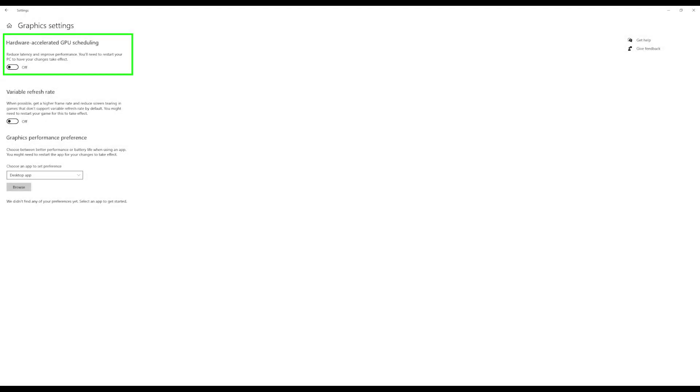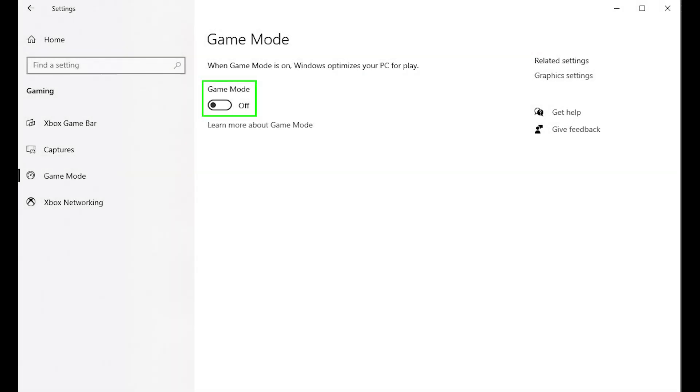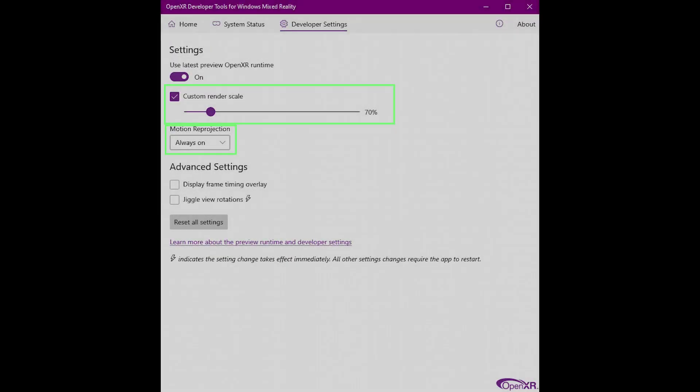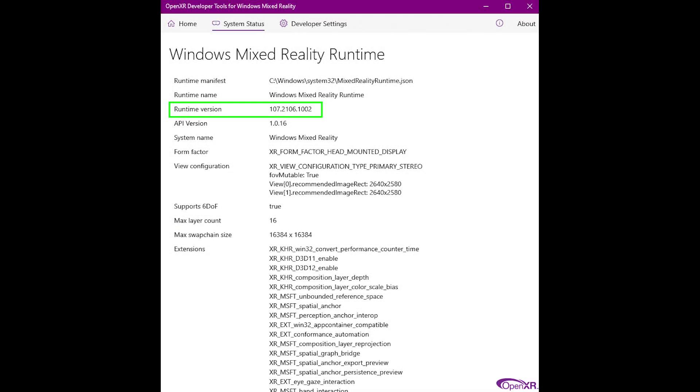I've got HAG set to off and game mode switched off. My OpenXR settings are 70% custom render scale with motion reprojection always on. The runtime version is 107.2106.1002 — this is the newest version of the OpenXR developer tool.